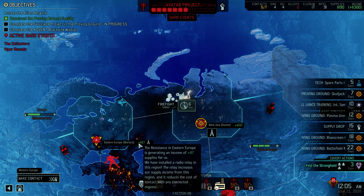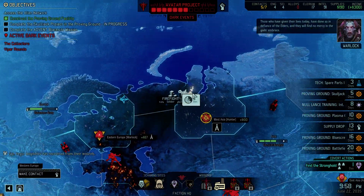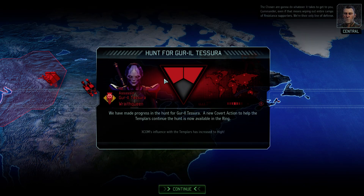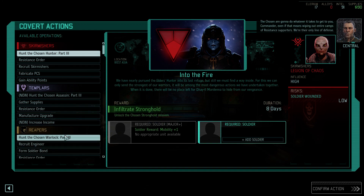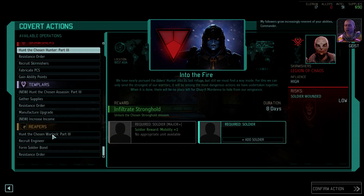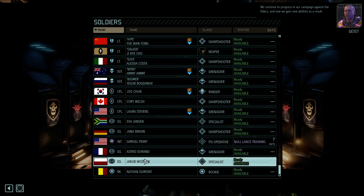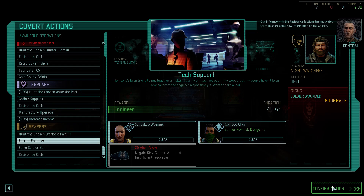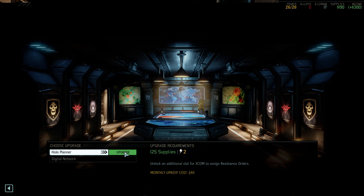Let's try to get the soldier going. I know I'm going to be interrupted by a mission, but it's okay. He's going to do his crackdown of the resistance — I don't care. We successfully did a thing: we found the Chosen Stronghold, and it's more resistance orders. We don't have majors yet, so we should work towards that. I'm going to recruit an engineer. Let's use some low-level guys — specialist and someone that can use the dodging. We're not going to waste alloys on this.